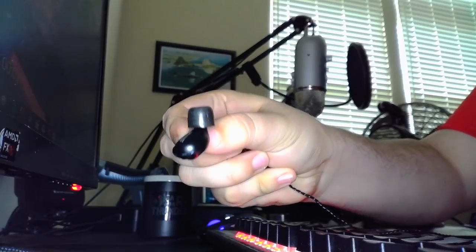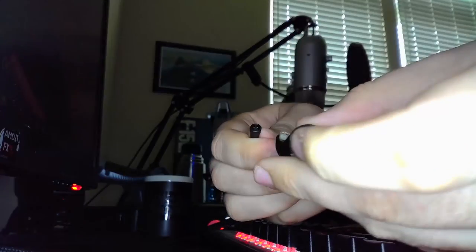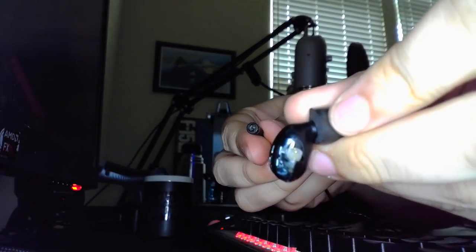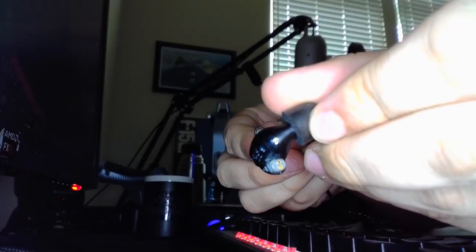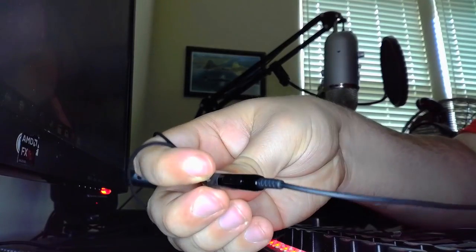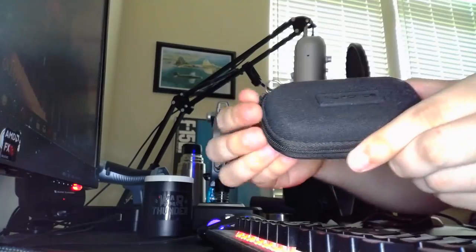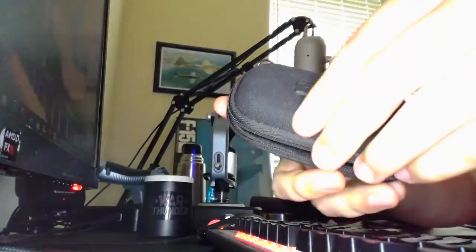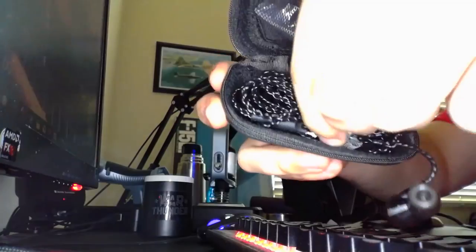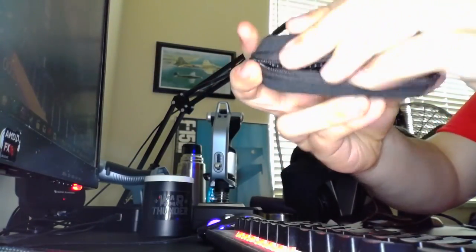They come with three silicone and two foam tips — personally I prefer the foam ones, but experiment to find what works for you. They also separate at the cable, and you get two different types: one is a straight audio cable, and the other features a microphone with a push button for use with your phone. It also comes with a handy NuForce case with a ring clip and a velcro strap that keeps your cables tidy and secure.